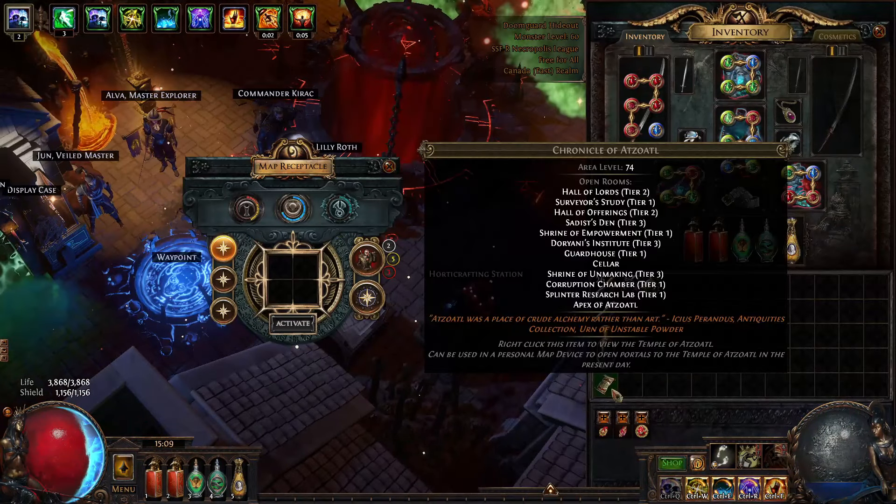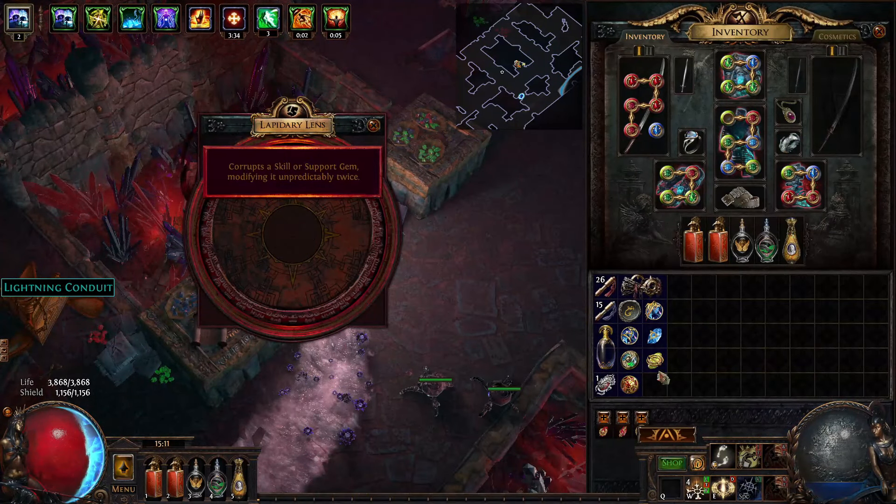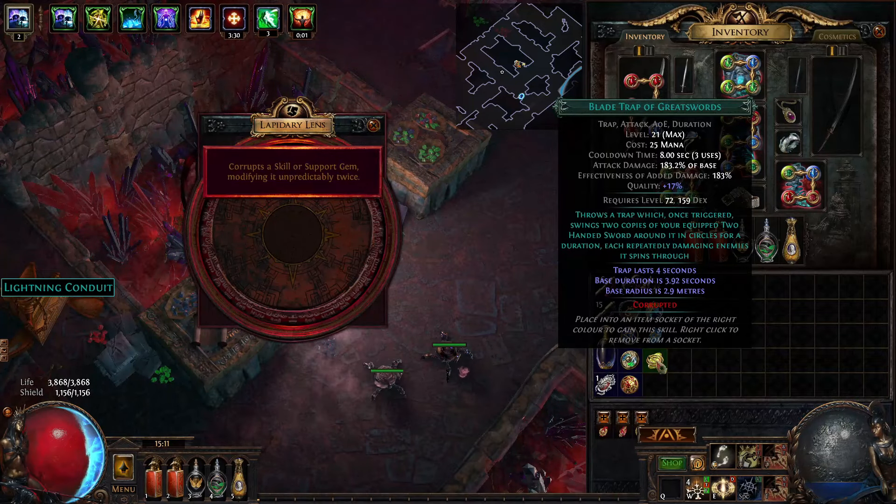By the way, can you have that as a Spectre? The bug that's shooting out the poison — it's basically the, I think it's Act 6. I don't remember the boss's name, but I'm pretty sure that's who it is.